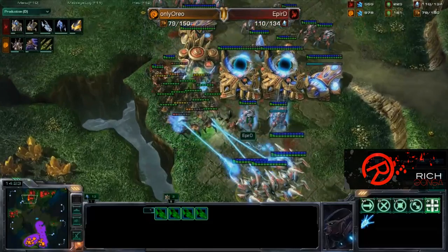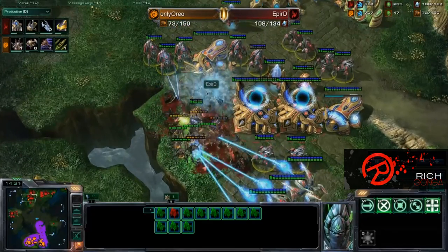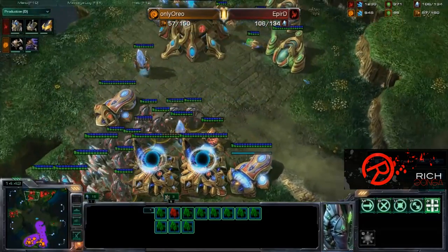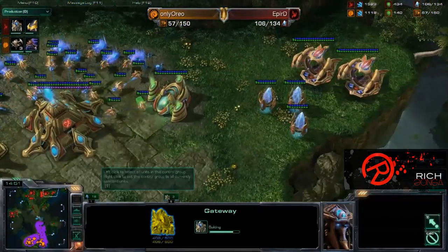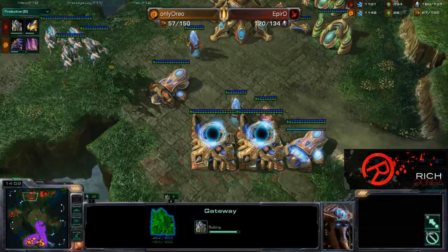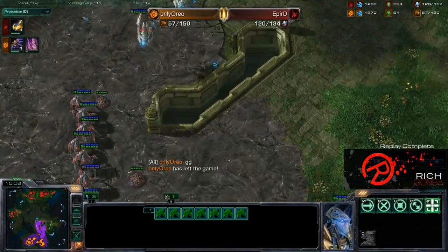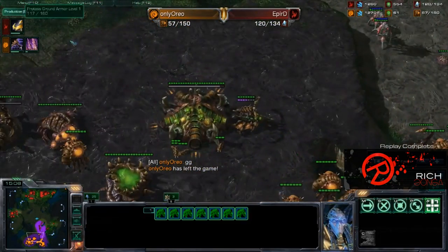This cannon is laying down a ton of damage and these units are getting clustered in the choke. The cannon is throwing down so much damage, but these zealots are just melting away from all these roaches. But the void rays have come up the back and these stalkers have been warped in — pR is going to be just fine with this engagement. He does lose the Cybernetics Core, so we will not see any more stalkers for a little while. However, OnlyOreo has lost every single roach in that engagement. We do have another gateway going up for pR.